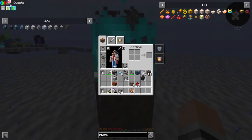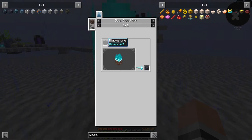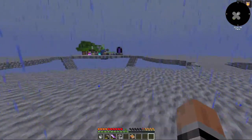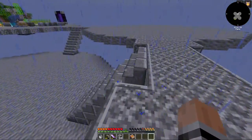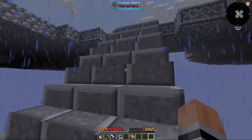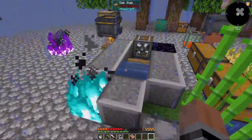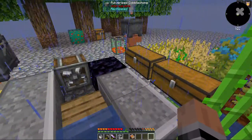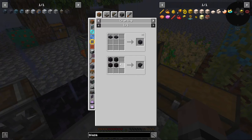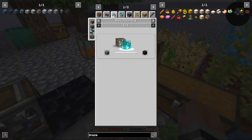Do I have any blackstone? I don't think I do. I have polished blackstone. How do I make it? I just haunt it. And then I can actually probably just grab the whole stack and wait a bit.